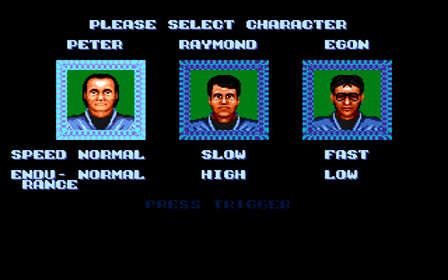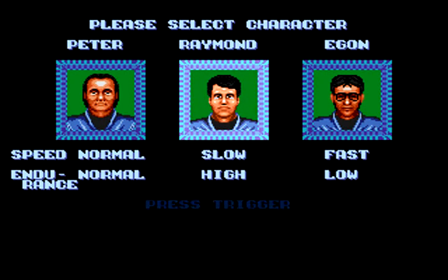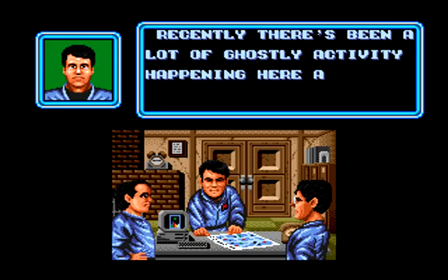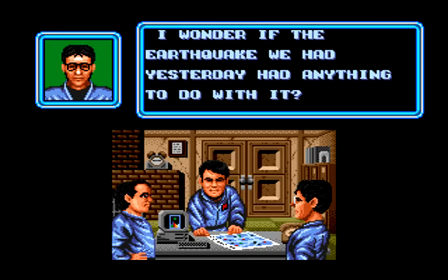Now you get to choose your Ghostbuster. You can choose from Peter, Ray, or Egon. Peter is balanced, Ray has slow speed but lots of defense, and Egon is the fastest character but has no health. Where's Winston, you may ask? Good question. Anyway, once you choose your Ghostbuster, the story starts.